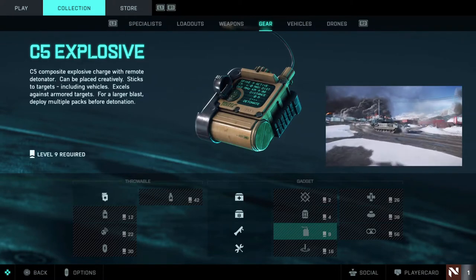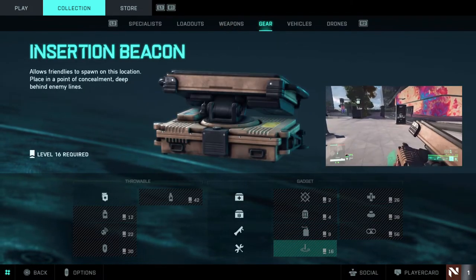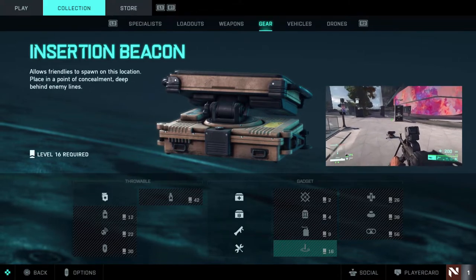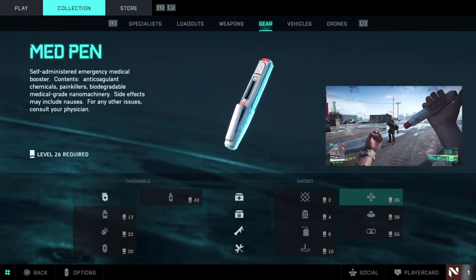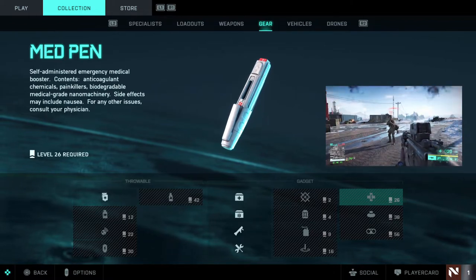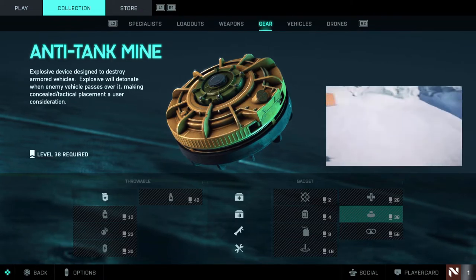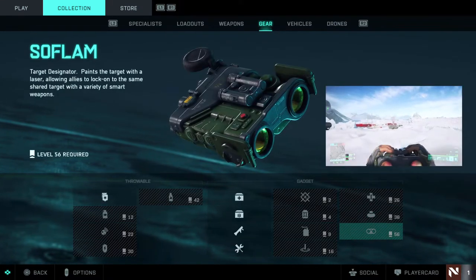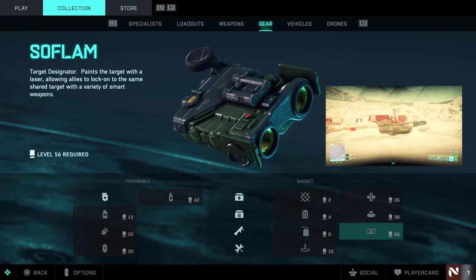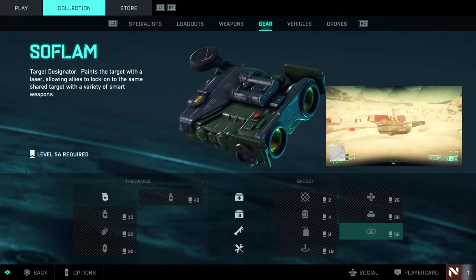Then the C5 explosive, basically C4. The Insertion Beacon is a spawn beacon for squad members. The Med Pen heals you up - unlocked at level 26, with a little joke in the description saying 'for other issues consult your physician.' Anti-tank mines will probably be very effective against vehicles. The SOFLAM locks onto vehicles for teammates to shoot rocket launchers at - you could also do that in Battlefield 3 and 4.